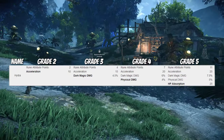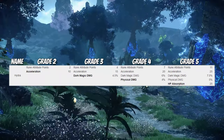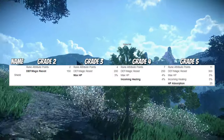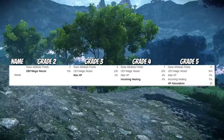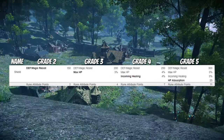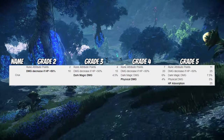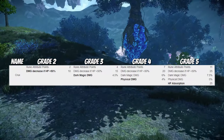Hydra offers you acceleration or attack speed, dark magic damage, physical damage, and HP absorption. Shield offers you defense slash magic resist, max HP, incoming healing, and HP absorption. Crux offers a damage decrease if your HP is below 50%, dark magic damage, physical damage, and HP absorption.